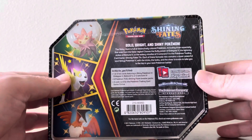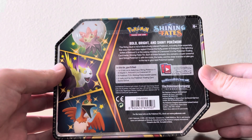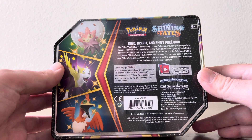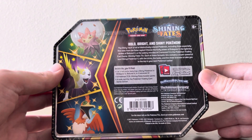Let's check out the back and see what it comes with. It says in this tin you'll find one of three cards featuring a shiny Pokemon V — the Eldegoss V, the Bolton V, or the Kramorat V. It also includes six Pokemon TCG Shining Fates booster packs and a code card for the Pokemon Trading Card Game Online.